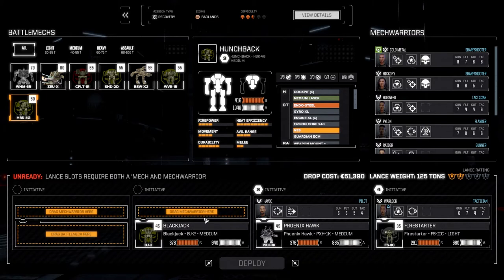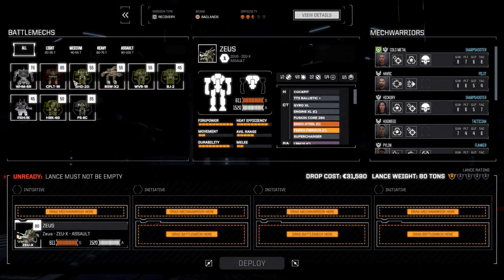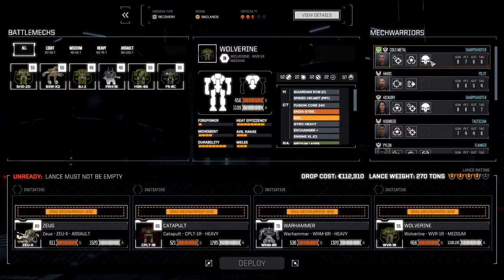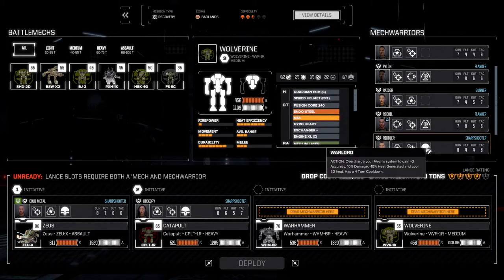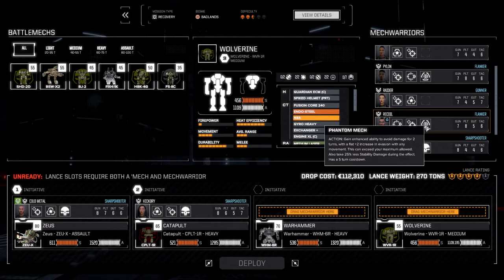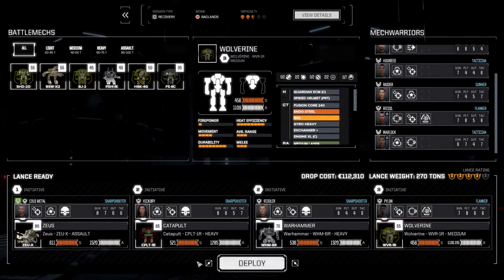We'll flush out our secondary lance here. Let's bring in the Zeus, the Catapult, the Warhammer, and the Wolverine. Cold Metal in the Zeus, Hickory in the Catapult. We might bring Riddler up because he's got the Warlord ability for the Warhammer. I think I made an error last time putting both guys as having the Phantom Mech ability, but if we split them up into each of the two lances, this guy can stay with the Shadowhawk. So Riddler goes up to the main lance, and Pylon goes down to the Wolverine. Let's deploy and get it done.